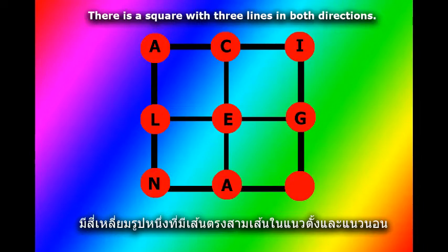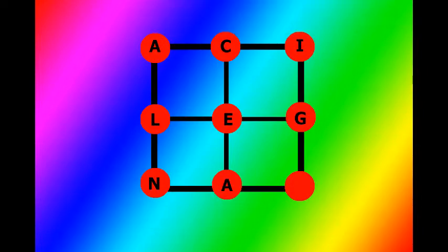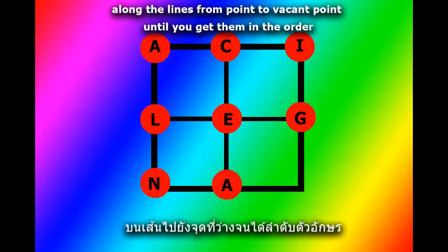There is a square with three lines in both directions on the intersecting points. There are eight lettered counters as shown in the illustration. Move the counters one at a time along the lines from point to vacant point until you get them in the order...